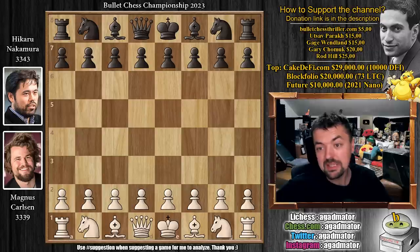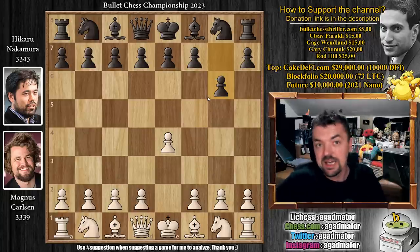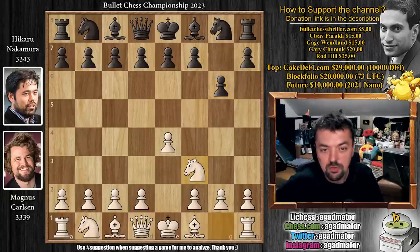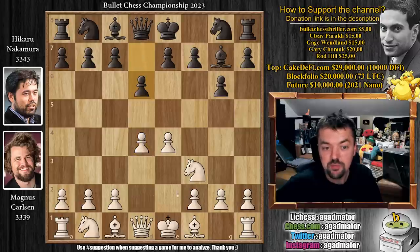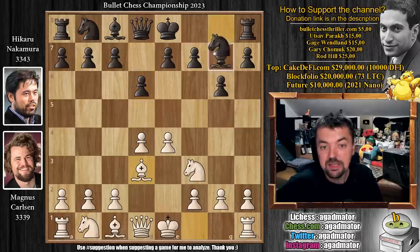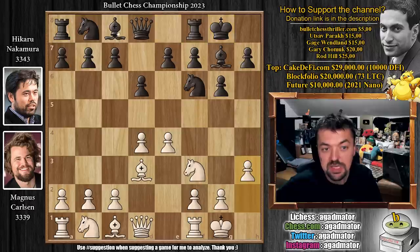Magnus has the white pieces and he opens with e4, and Hikaru again opts for his Modern Defense with pawn to g6, as he has in so many other games. We have knight to f3, bishop to g7, d4, and now pawn to d6. We have bishop to d3 and knight to f6. Players castle — h3 and knight to c6. All been played before, nothing new here.